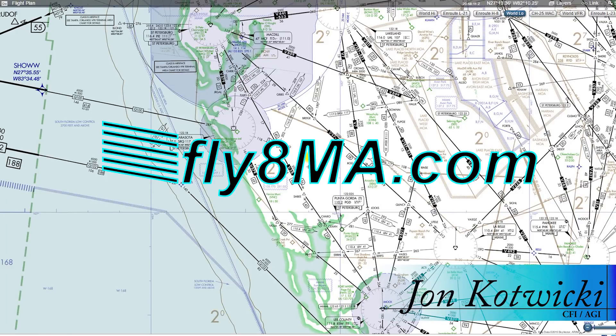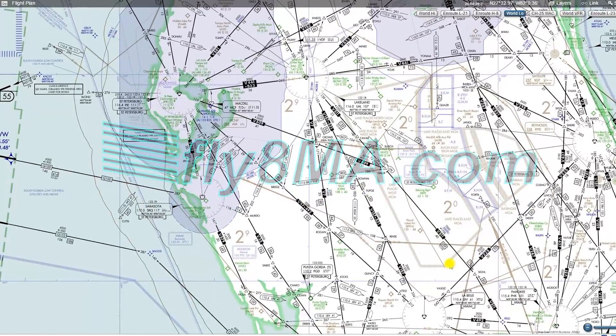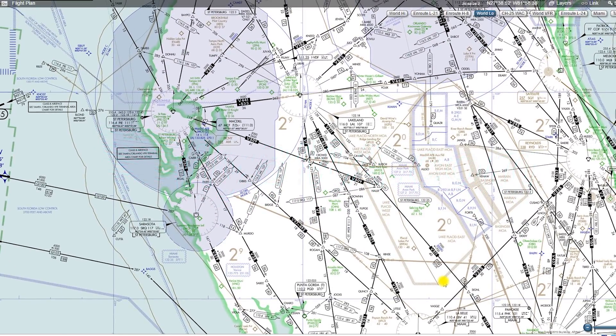Hey guys, John from FlyAtMikeAlpha.com, and today I'm back with you to go a little bit more in-depth over low-end enroute charts — those IFR charts that cover from the surface on up to 18,000 feet, flight level 180. We're going to go into the more nitty-gritty details of some of the things that we don't always see or deal with on a daily basis flying IFR.